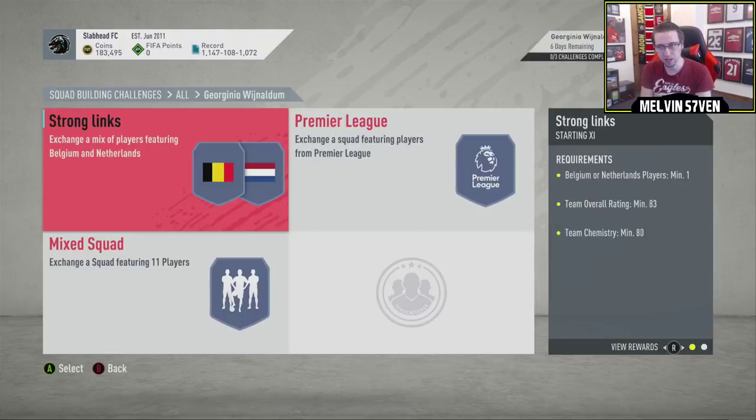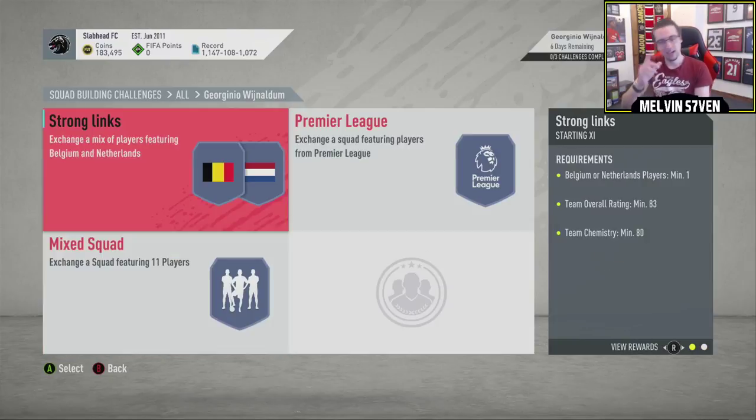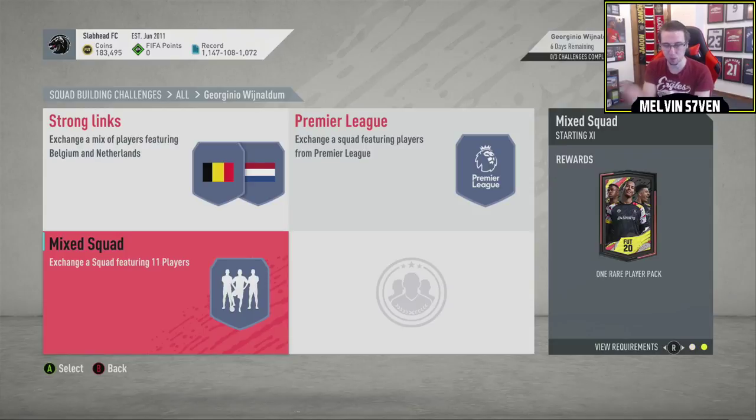This Jorginho Wijnaldum though — we've got an 83, 83. Ooh. Okay. 80 chemistry again though. EA are literally catching people out with the 80 chemistry because you're going to have to use the big leagues to get, you know, one of the big five leagues, and all the players are extortionate at the minute. So this would normally cost you in total for both squads plus this one which gives a one player, one rare player pick.